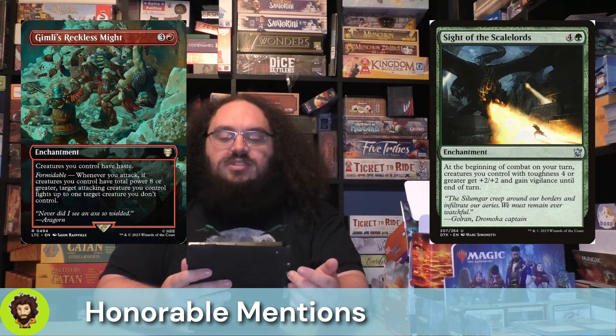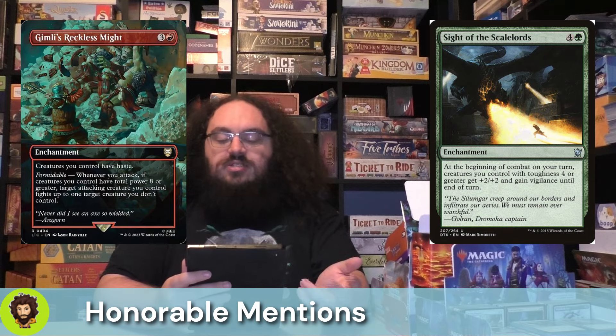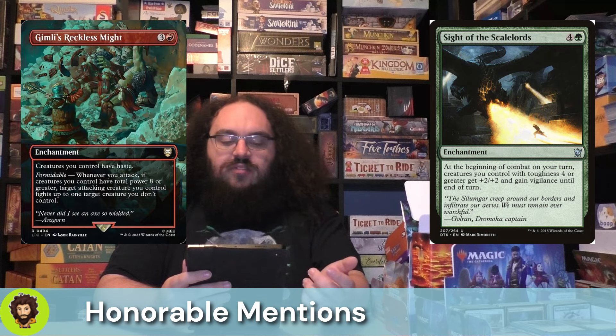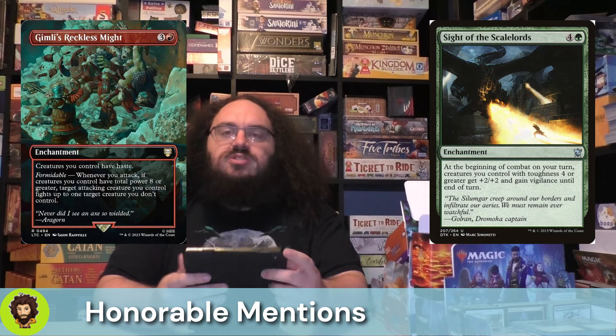Last of our honorable mentions — and actually pretty cheap — is Sight of the Scale Lords. This is a 5-cost enchantment, so it's going to come out as a 4-4 hasty, indestructible creature thanks to our commander. At the beginning of combat, we are going to give plus 2, plus 2, and vigilance to all of our creatures. We're really here for that extra damage more so than the vigilance, because these enchantments aren't creatures on our opponent's turn.